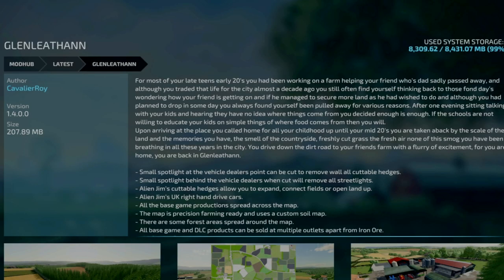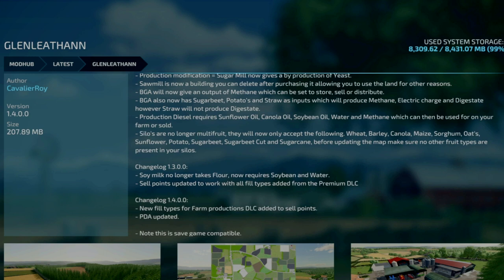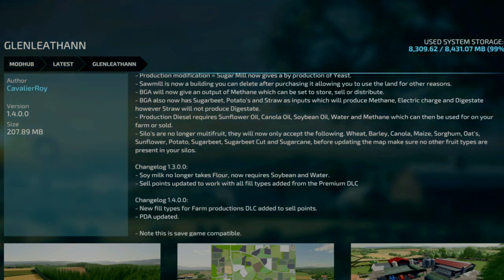Starting off with some of our updates, we've got the Glendly Fund, this is by Cavalroy, and it's been updated as changelog 1.4. New fill type for the Farm Productions DLC added to the sell points, and the PDF has been updated. Note this is game save compatible, so no new game save is required.